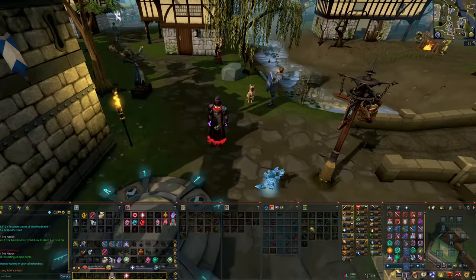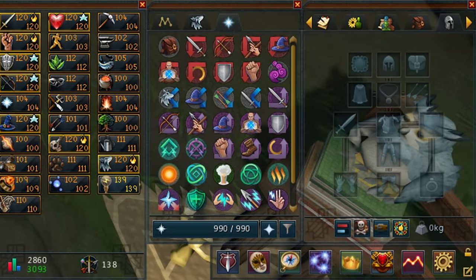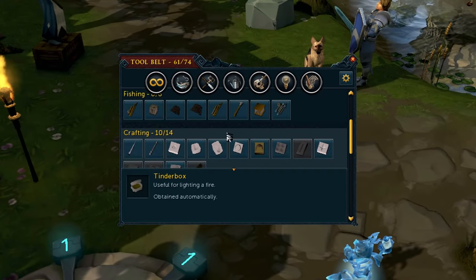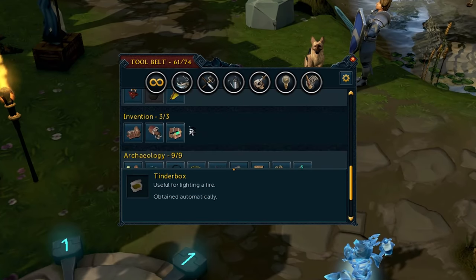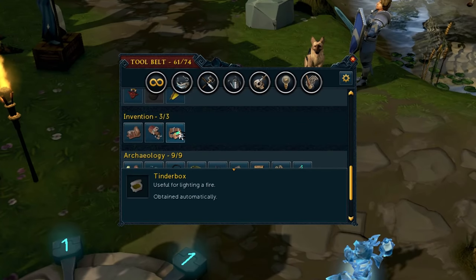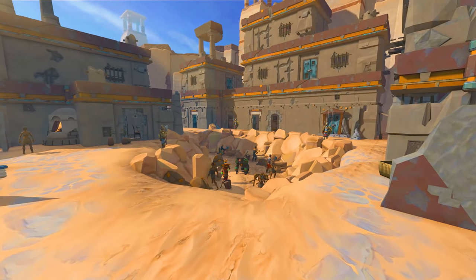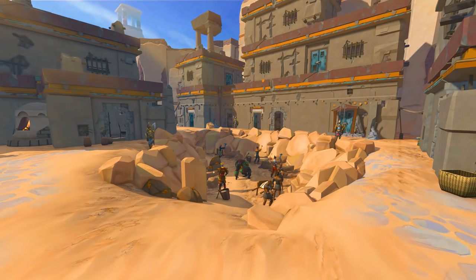The final thing worth mentioning is the item tool belt, which you can access by going to your equipment icon and clicking the little tool belt icon. The tool belt can be used to add certain tools — for example a pickaxe or a fishing rod — so that you no longer need those tools when actually doing the activity. You should already have a bunch of basic stuff on your tool belt even if you haven't played in six, seven, or eight years. But if you want higher-level items, like a high-level pickaxe, you'll need to add it manually by right-clicking it in your inventory and adding it to your tool belt. Note that augmented equipment with the Invention skill cannot be added to the tool belt.